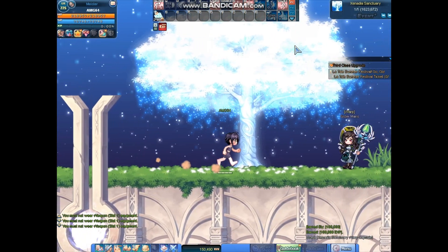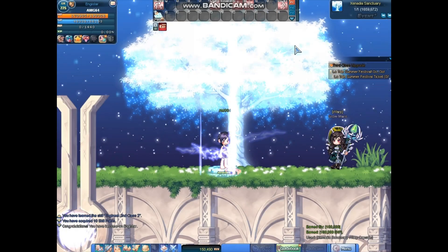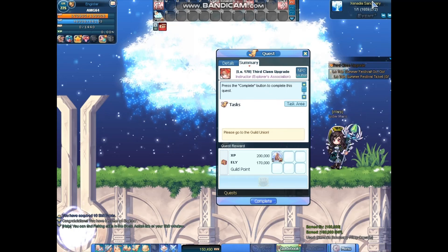Then you push to the tree, talk to this girl, advance — and then you got it. This is the 2nd class. Now this one is the 3rd class upgrade. I'm going to go to the 3rd class upgrade, complete, go there, and let's get upgrading.